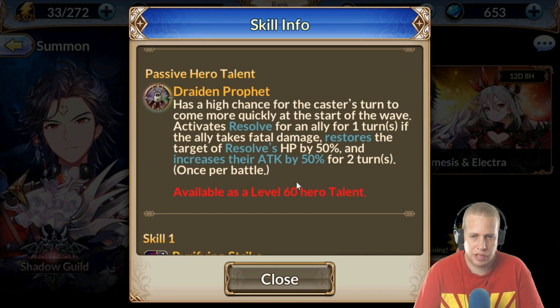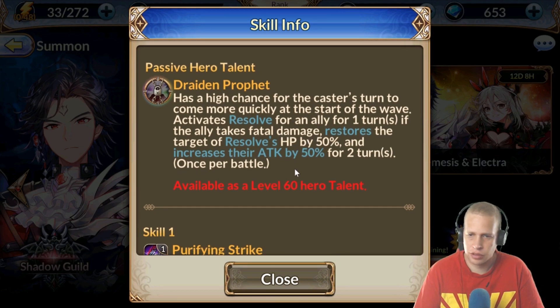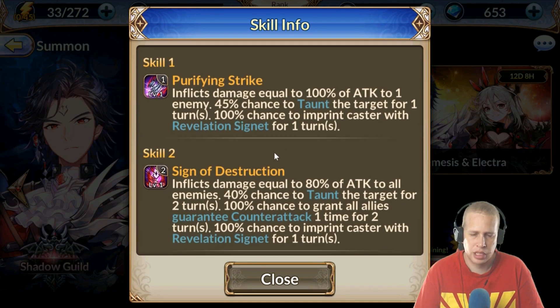If you have a character like Sire and they're getting targeted and it would have been a kill shot, but Resolve procs — maybe they one-shotted her before Ghost Girl could go off — now Sire is going to get her health back and hit a whole lot harder against whoever is targeted. His skill one has a 45% chance to taunt, which is pretty good for a base taunt. I believe that will get up to at least 65% eventually, assuming you can get lots of copies of him — good luck with that. It also has a 100% chance to imprint the caster with the Revelation Signet for a turn.